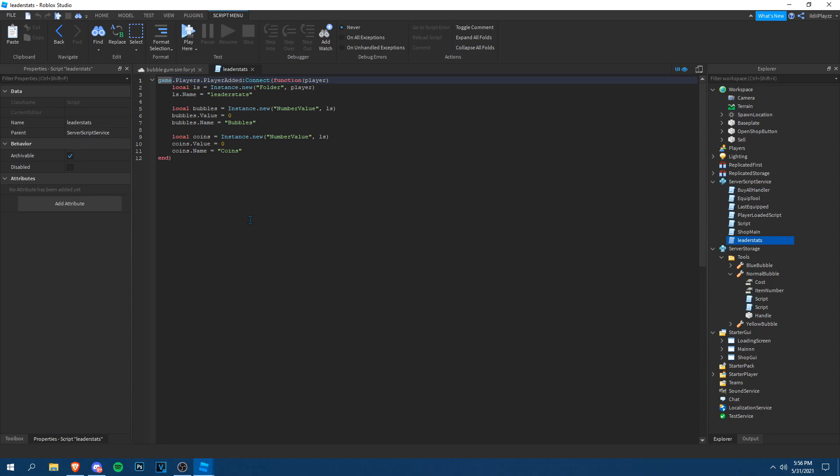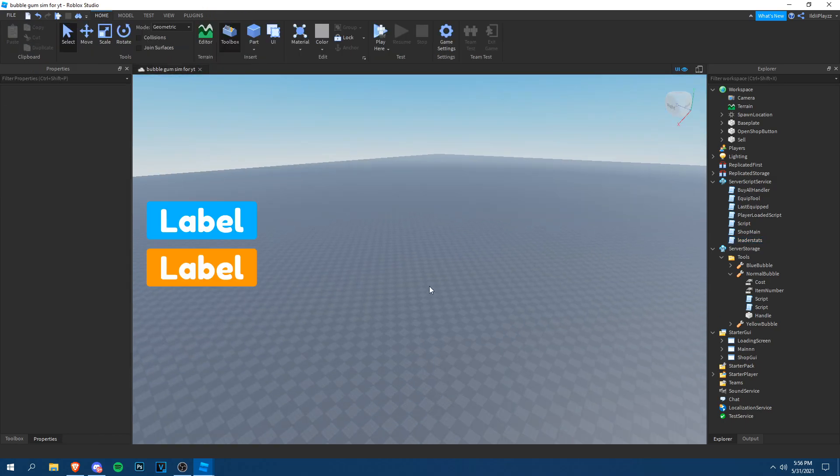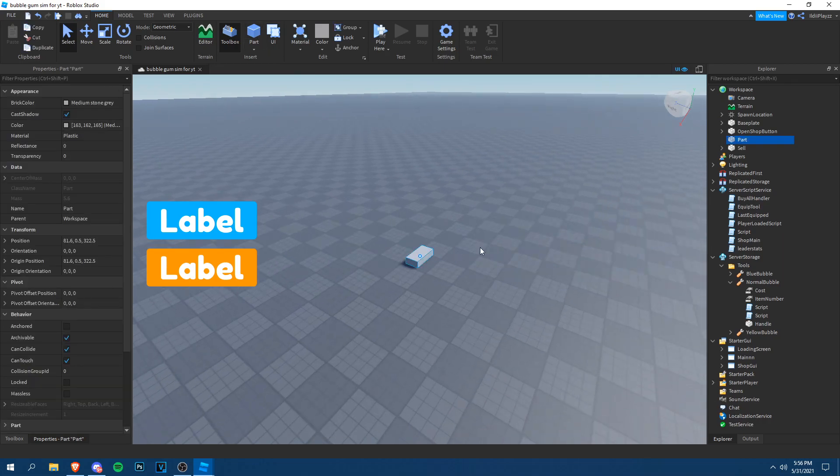Go to your leader stats script and add another local variable. We'll call it `ownsIsland`. Get the Instance, a BoolValue, and set `ownsIsland.Name` equal to `ownedIslands`. Then set `ownsIsland.Value` equal to false — we want it false by default, and when they discover the island we'll make it true.